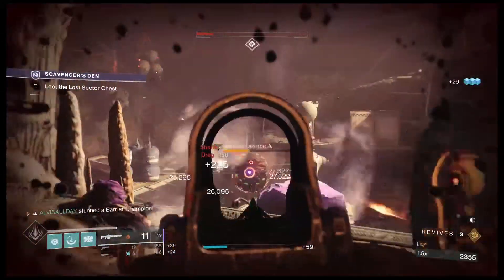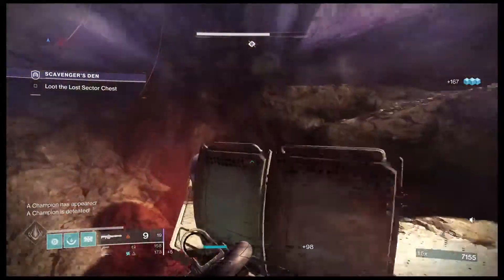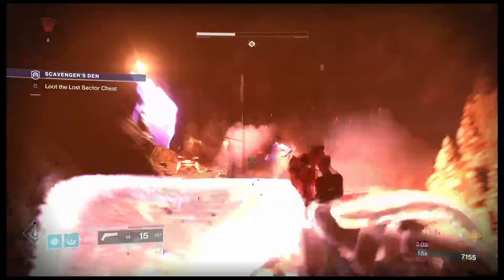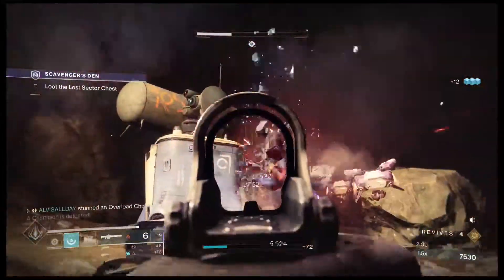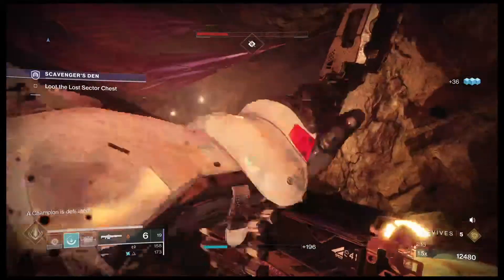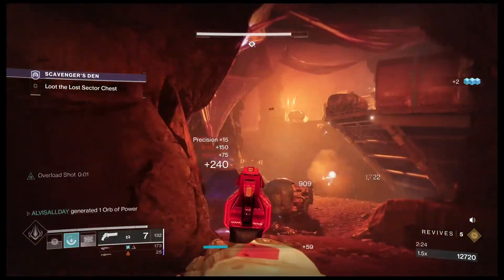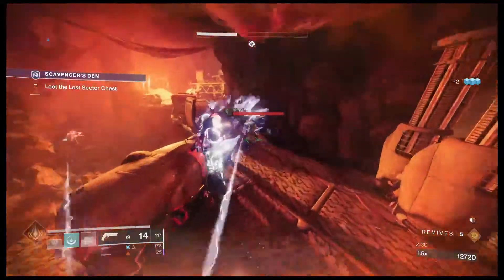I'm gonna be reloading right off the bat and drop a gear scientist. I can't waste time. I haven't died, so maybe I can go flawless — let's go. I'm gonna walk real slow and rebuild my weapons real quick. Remember, every time you can get those warmind cells, use the command room to make them work.